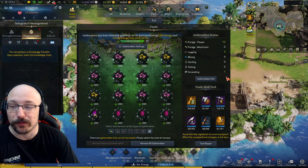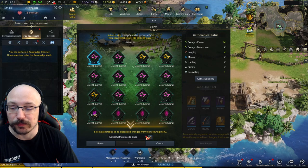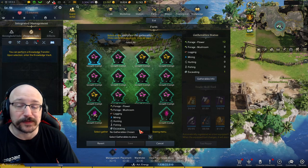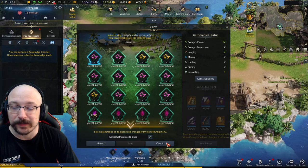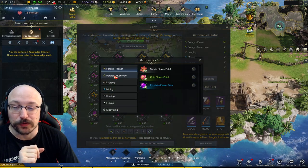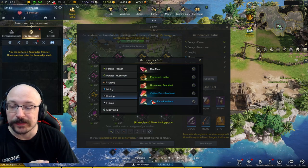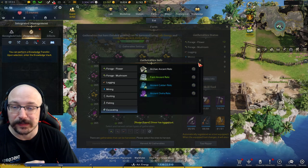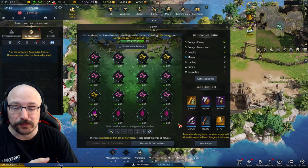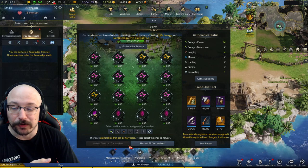Going through the whole menu quickly: Gatherable Settings at the top allows you to change what the node is for the very next day - you can't change it in the moment. Gatherables Info shows you what the different node types will give you in terms of materials. Down here you can see your trade skill tools, and you can repair them.